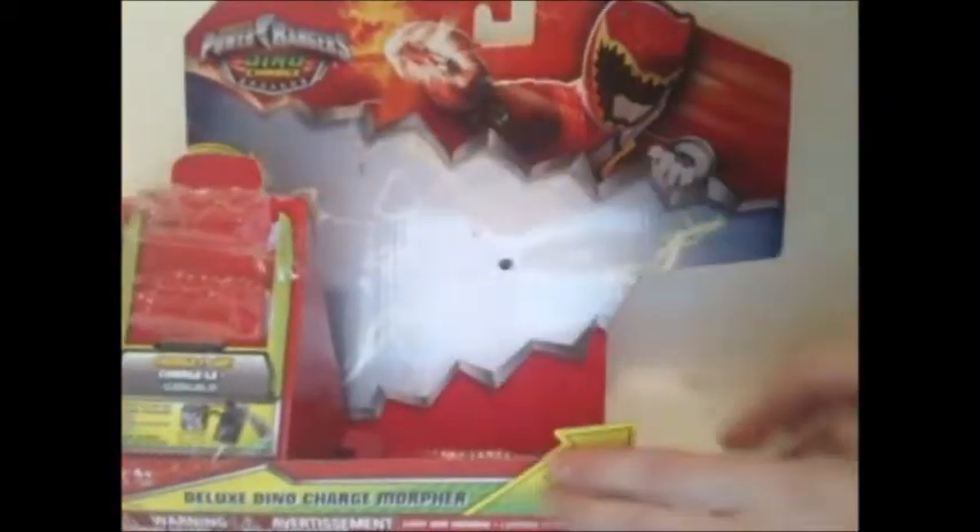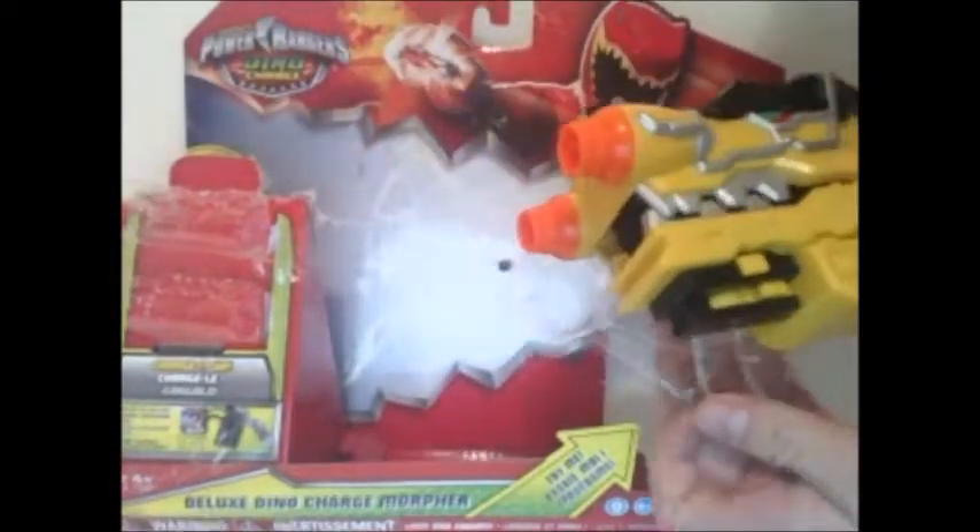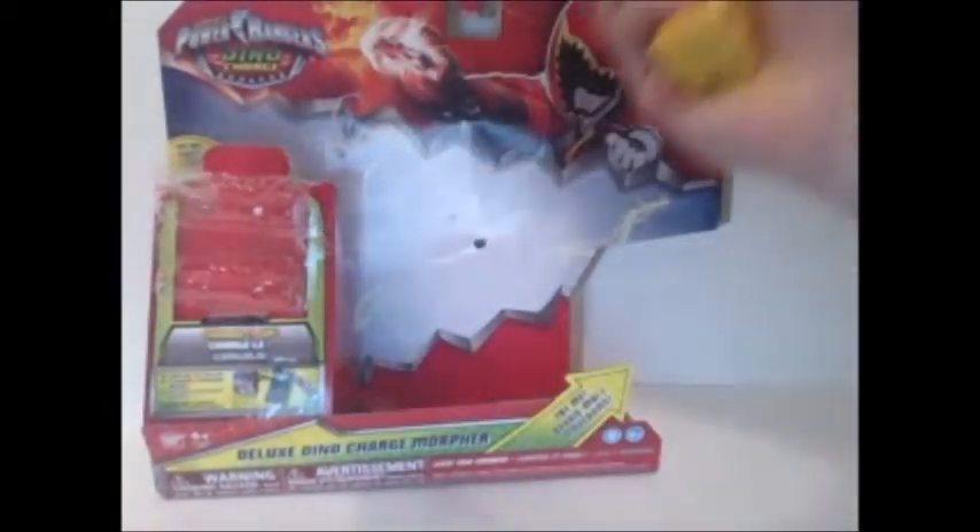The Morpher just went right here — there was no protective covering. The Morpher came like this, with just a plastic thing like that. So nothing protective — you might want to make sure you check it over when you're in the store. But now let's take a look at the back. Some really nice art here which I really like. It shows you how to use the Dino Charger, four ways to play, and that's pretty much it for the packaging.